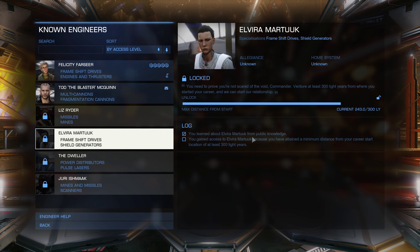You can see that we know about her from public knowledge, so that's already check-marked. You gain access to Elvira Martuk because you've attained a minimum distance from your career start location of at least 300 light years. If you followed the advice about getting the exploration rank for Felicity and did the road-to-riches mission all the way out to Maya, where you needed to buy a metal alloy anyway, you should have unlocked this already.